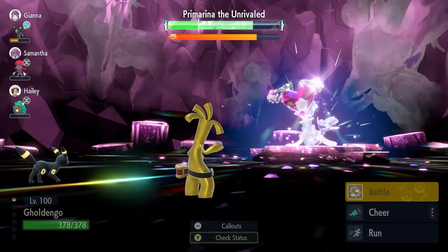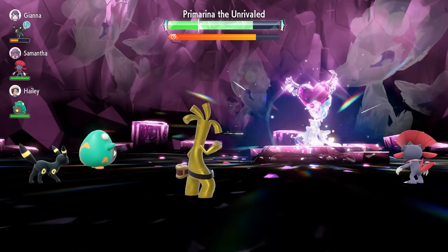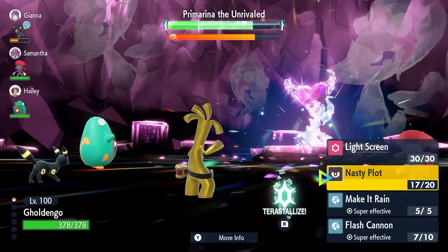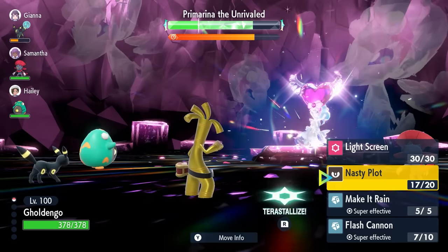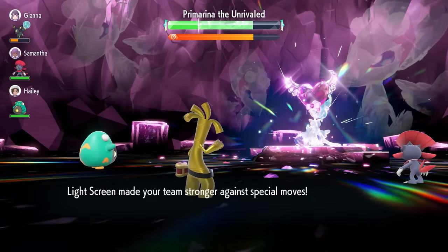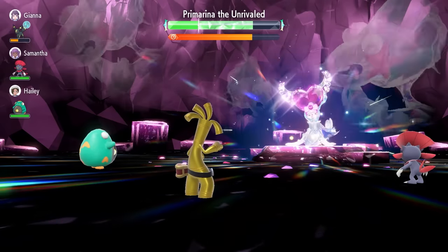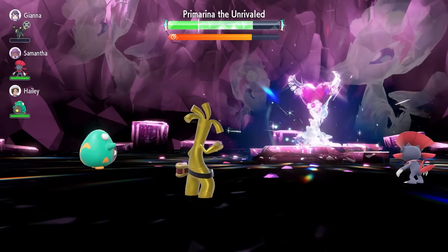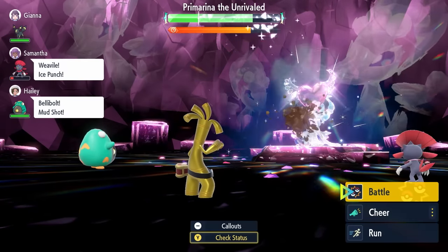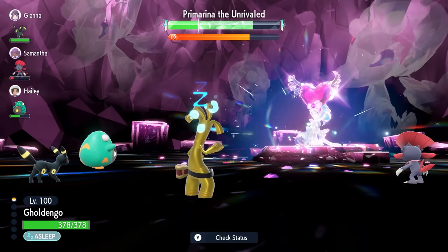It does nullify the stat boosts on our side of the field and locks the Tera Pokémon into an Encore — thankfully not us, so we get a bit lucky with the RNG here. What we need to do is set up Light Screen before anything else, so that's the first thing we want to do this turn. It means we'll be able to take those special attacks from Primarina a little bit better. It will also nullify our abilities here, so we will be put to sleep — you're going to have to spend a turn going for that Heal Cheer because our Good as Gold ability has been nullified. But we do have the Light Screen up, so that's fine.